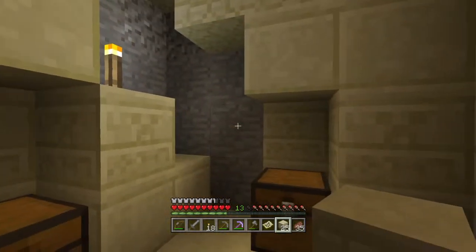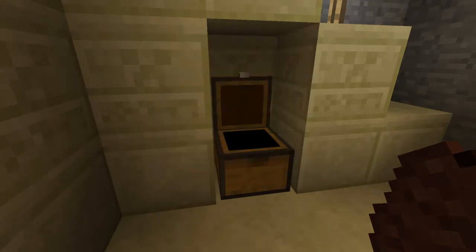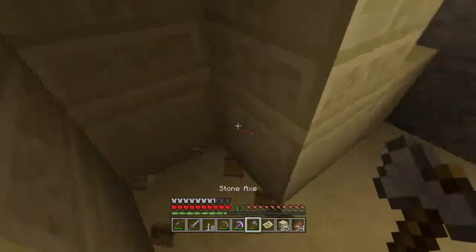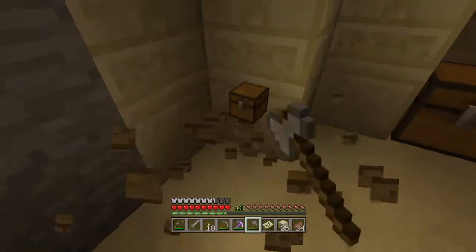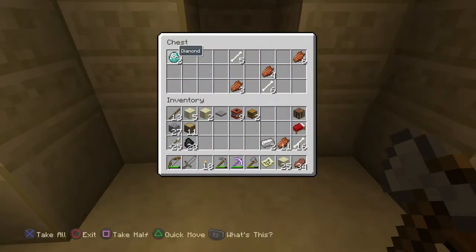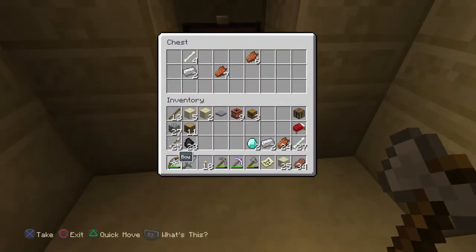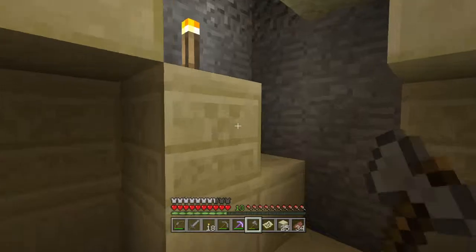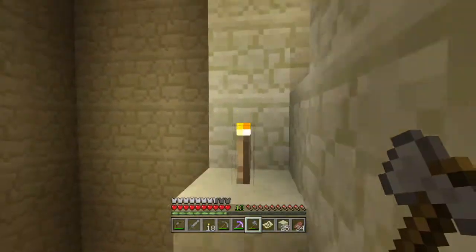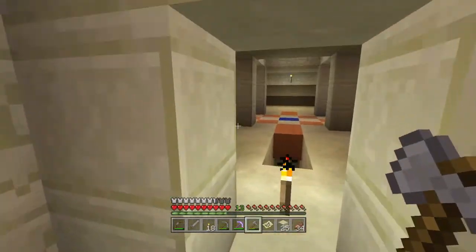That was sandstone — look at me being a goober. Let's see what the Minecraft lords have blessed us with: bones, zombie rotten meat. Might as well check the other chests too — more zombie rotten meat, two iron, five bones, and another chest. Look at that — two diamonds! Rotten flesh — I think that's for feeding wolves or dogs. You can feed it to them to make them happy and regenerate their health.